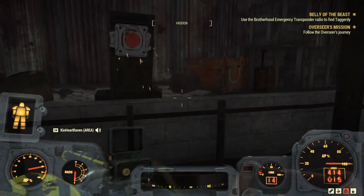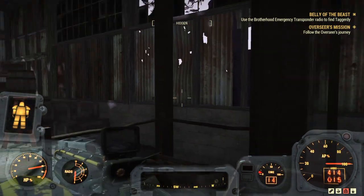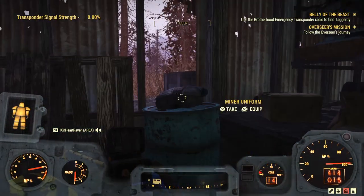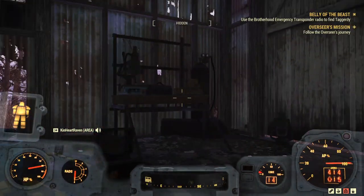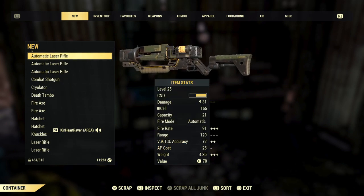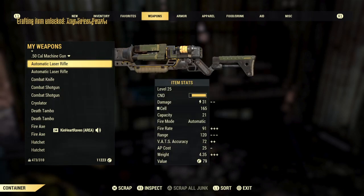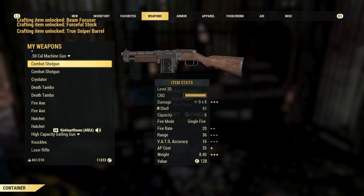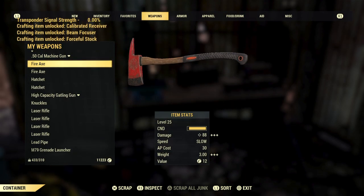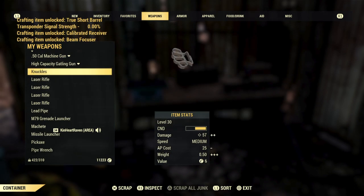I did the dumb thing — I completely forgot to get that last transponder because I was way too focused on grabbing all the ultracite. Whoopsie! So what we're going to do is scrap everything we're not using. Be super careful — there are a bunch of Scorched Beasts in the area, and there's also a chance for a Mirelurk Queen to spawn right in front of this shed.